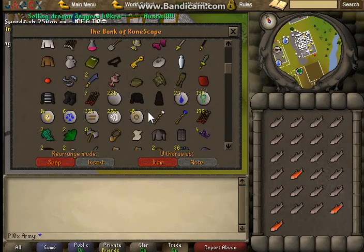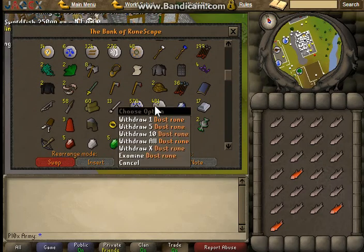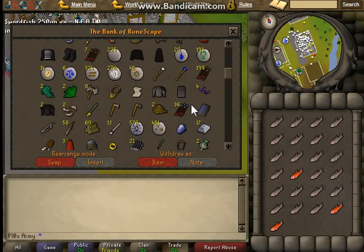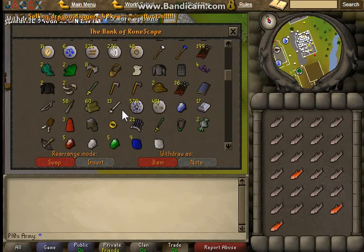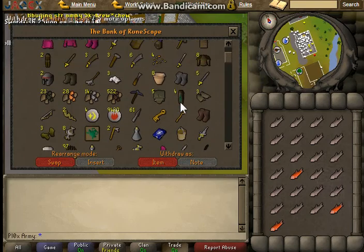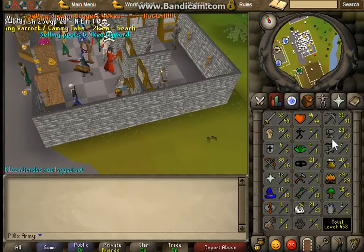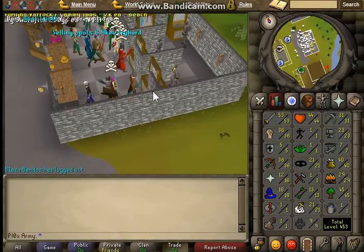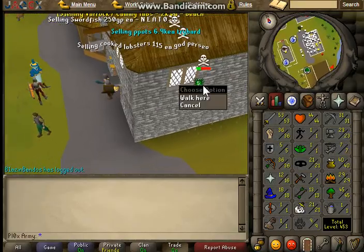And there's also dust runes and body runes — pretty good. My bank is really unorganized, everything's all messed up at the moment. I'm gonna use them to get higher smithing — I was at 24 smithing, so I'm gonna work on that.